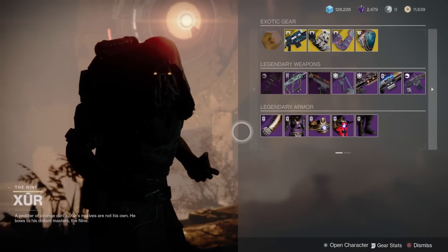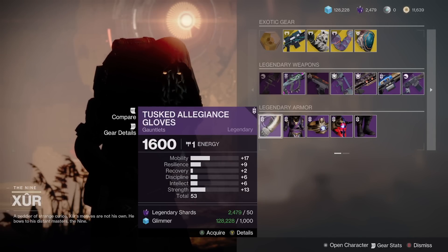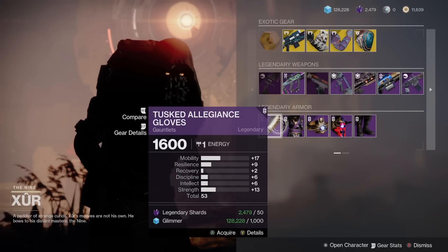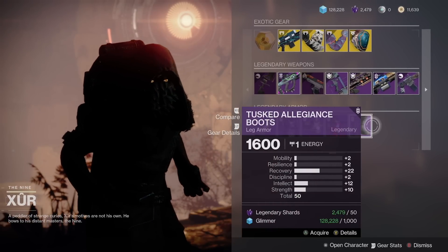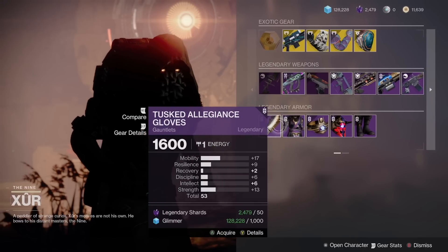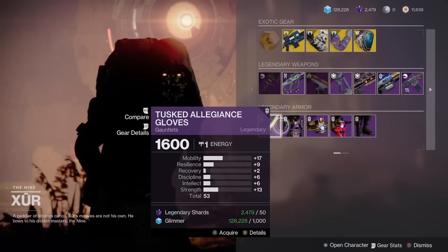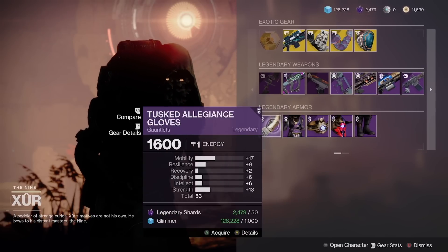For the Legendary Armor, we have the Tusked Allegiance Armor Set — but everything's broken. Across the board we have another broken set of armor. I'm not totally sure why Bungie hasn't updated this particular set, but all of these are supposed to be in the high 50s if not the low to even high 60s. Nothing here is above a 55 — it should not be in the Xur rotation unless it is updated. You can avoid all of that today unless you're looking for the ornament.